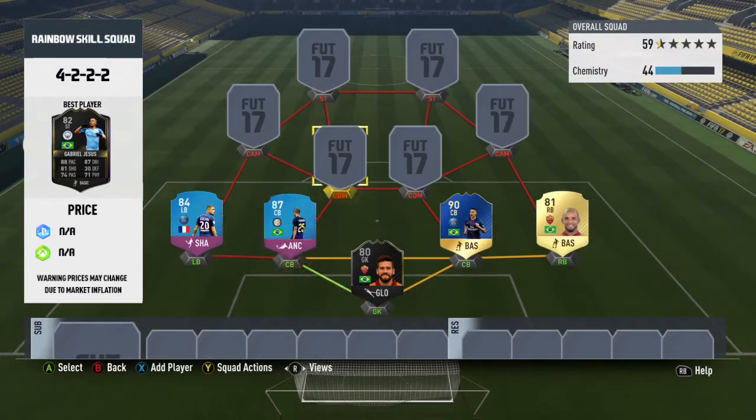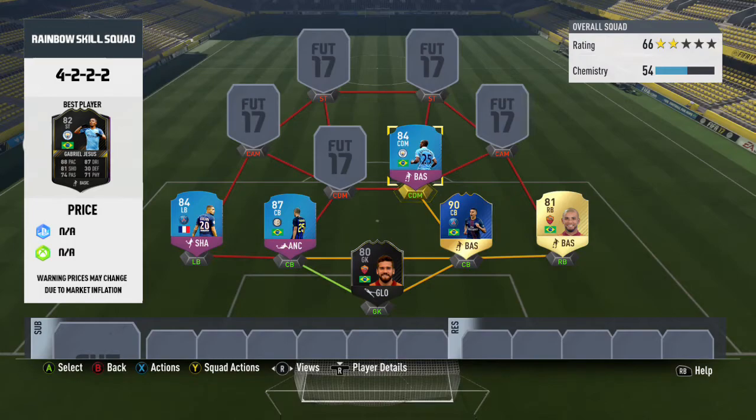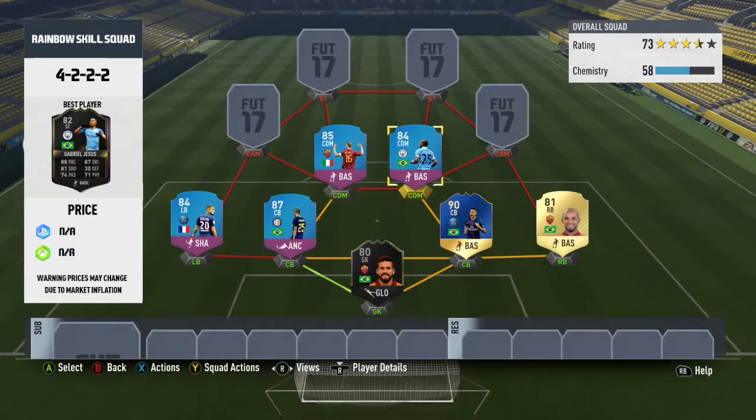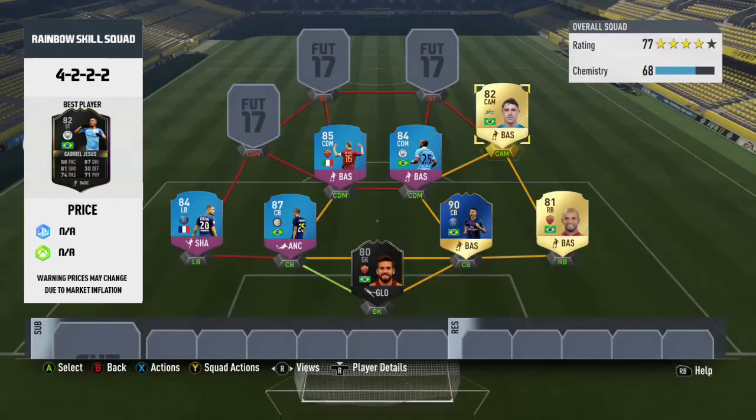Starting off in the defense, we have Perez Team of the Season, Marquinhos, SBC Miranda, and SBC Kazawa. Some of these cards, as you'll probably realize, you can't get any more, but just use the normal cards instead. I'm sure there won't be too much of a difference.